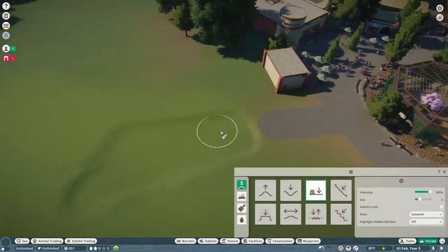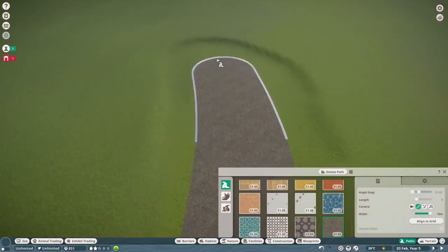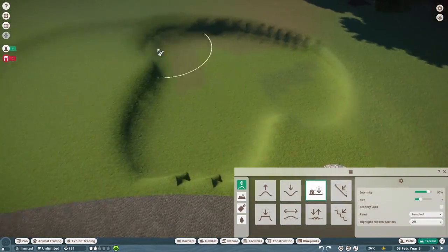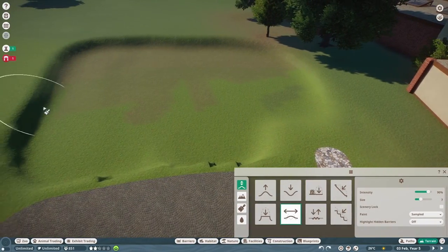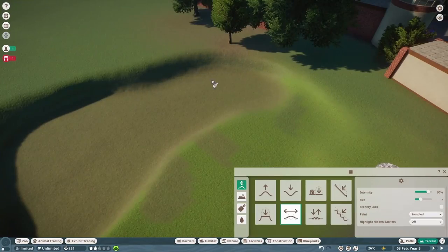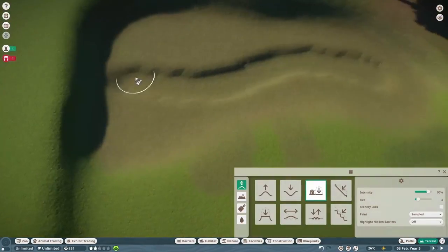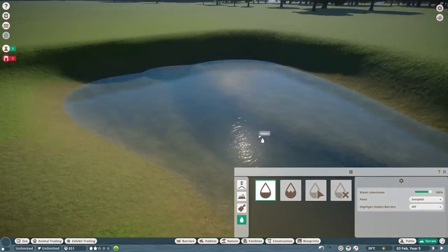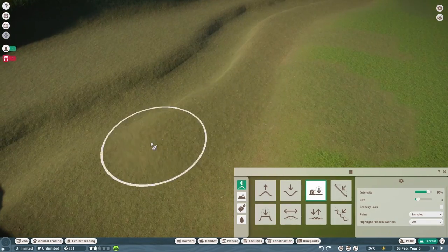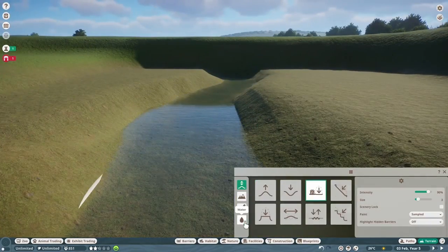Hello everybody, I'm the Lazy Kiwi and welcome back to another Planet Zoo video. In today's video I decided to make another entrance to one of the areas I'm creating, and today's entrance area is going to be the America section. The animal we're adding is the llamas — I really, really like the llamas in the game. I've never actually made a habitat for them before, so I was really excited. I was able to create a walk-in habitat for the llamas and I absolutely love how it turned out.